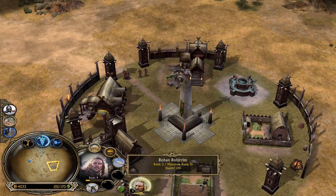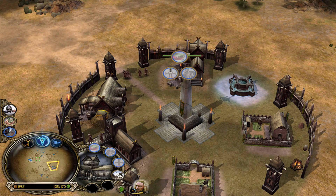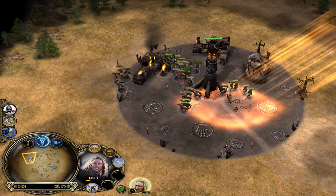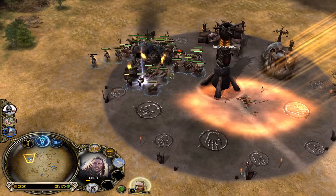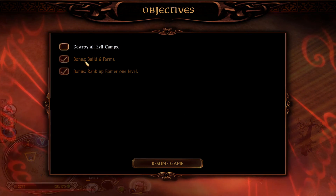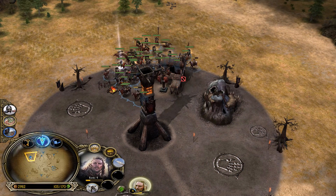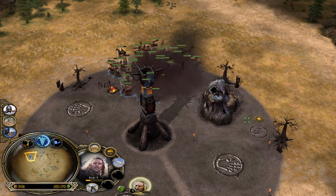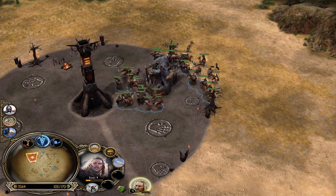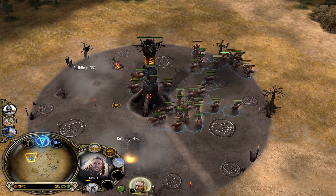I'll just let them destroy the base, but I'm gonna look and see what I can actually get — weapons and armor upgrades and everything. Might as well do those. Eomir seems to be okay. We'll just lay siege to his buildings. Wait, do we have a bonus objective? I didn't actually look. Build six farms, rank up Eomir one level — okay. We'll keep that in mind. If you put them in wedge formation, you will damage the loot. Surround us.